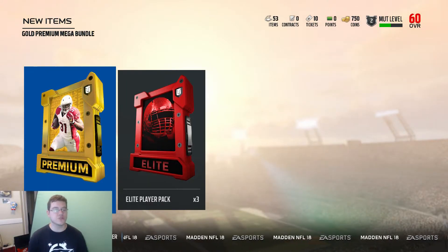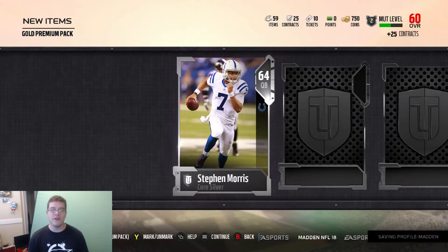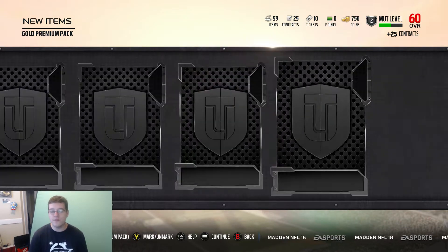All right guys, let's waste no time. You already see what's on your screen: 33 gold premium packs. Let's see what we get in these fabulous packs. And we already started off with a silver 64 overall Stephen Morris.